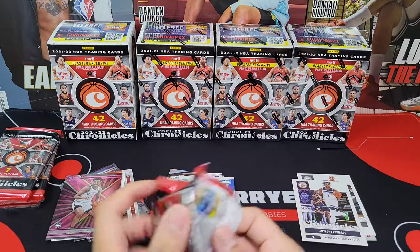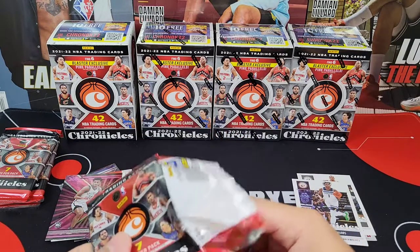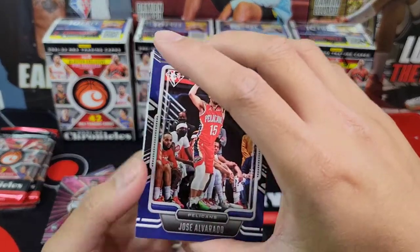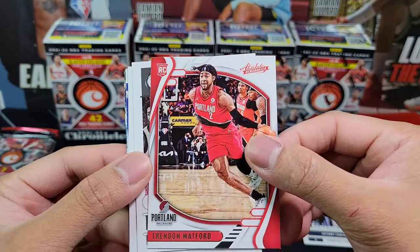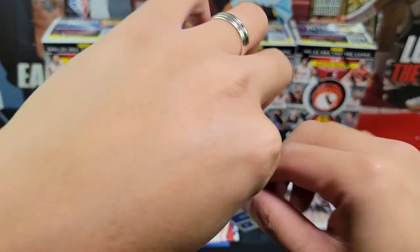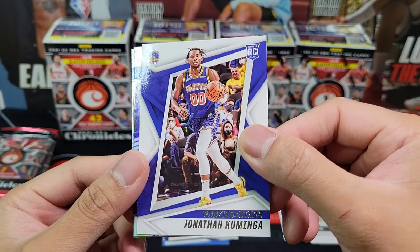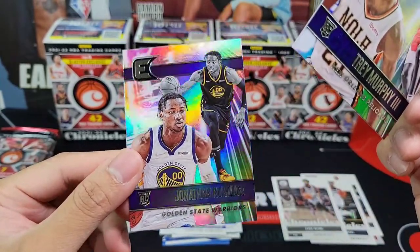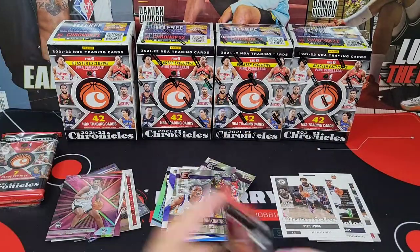Chronicles is actually a very nice set for those who are trying to start their collection, because you're going to pull a lot of rookies on the rookie series year — it's a good way to start your PC for the rookies. Pack three: Trendon Watford — my first time pulling it — Kyrie Irving, pink Jeremiah Robinson-Earl, Jonathan Kuminga for Rookies and Stars, Elite Trey Murphy III, and Jonathan Kuminga again for Elite — this one's nice, I really like the Elite.